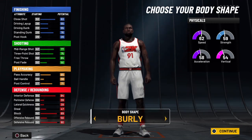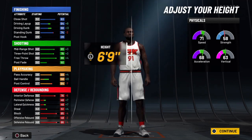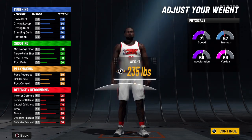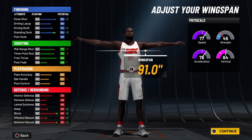For your body shape, go with something burly — you're a big man, so be a big man. For height, go all the way down to 6'9". You want to be as fast as possible and get those driving dunk and driving layup ratings as high as they can. For weight, minimize it, and then maximize your wingspan.